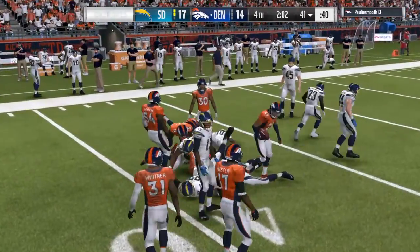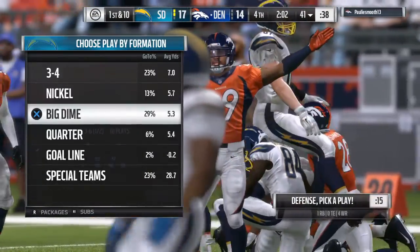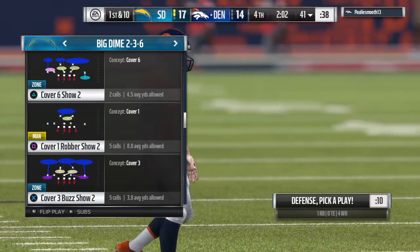And I think the Broncos have it — they do. So they needed the onside kick and they got it. Now they need a field goal, and that's the beauty of this: they don't have to get six. A field goal ties the ball game for them.